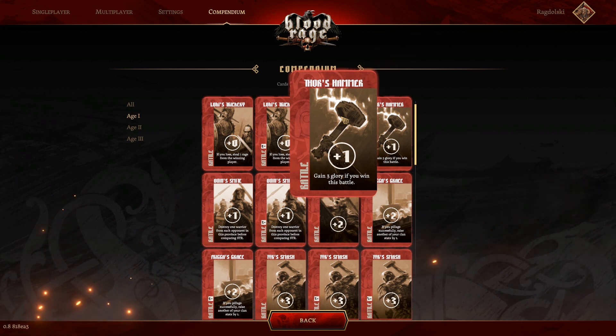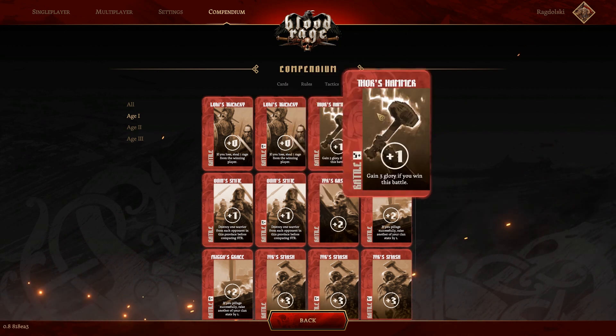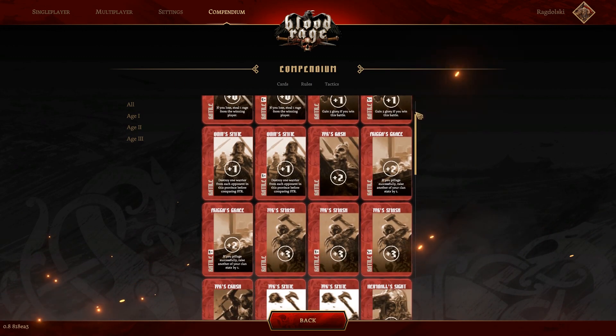Gain three glory if you win the battle — that is so average. Three glory in the grand scheme of this game is nothing; your scores in Blood Rage should be at 100 or over, ideally between 90 and 110. Three glory is nothing. And in the first stage your aim should not even be to generate glory — you're trying to up your clan stats, increase your rage, and get dudes on the board in strategic positions. In a five or more player game there'll be a second one of these in the draft.